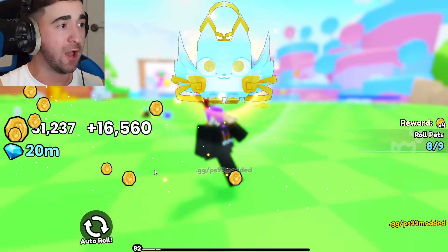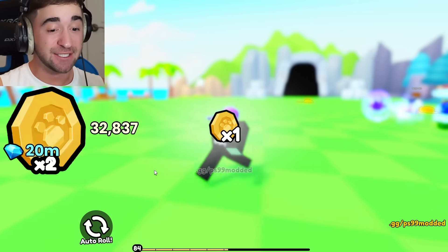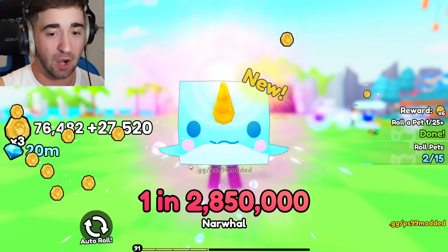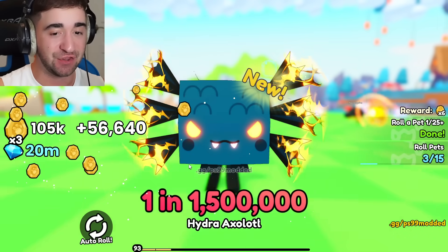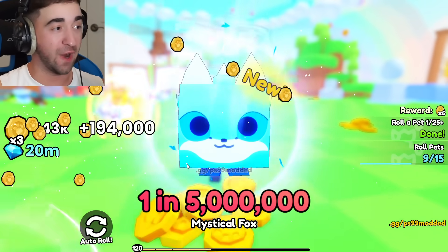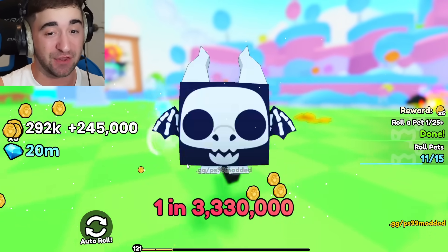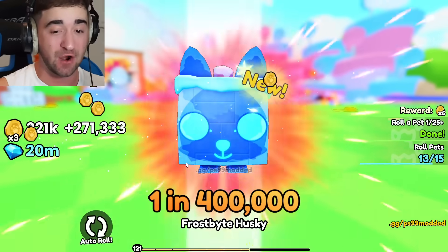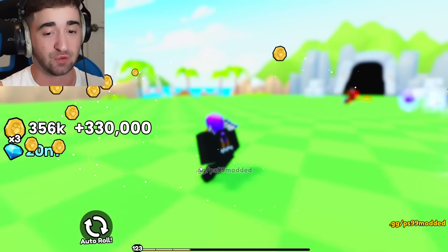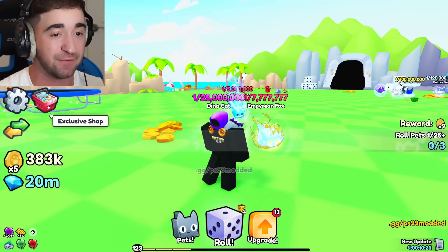Auto roll is on — this is crazy and it's only the beginning. We already have an 8 million! Everything is 1 in 25 million, 1 in 3.3 million, 1 in 5 million. This is actually insane. We're about to go from 10 million x luck all the way to 100 million. 1 in 625,000 — let's shut off auto roll and go check the inventory.